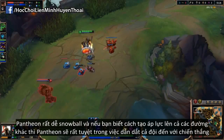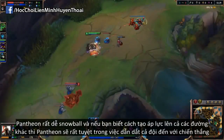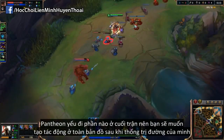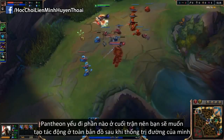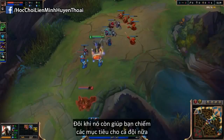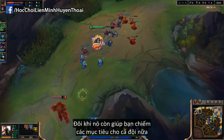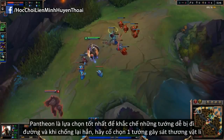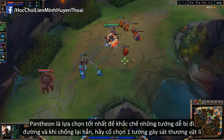It's very common to snowball as Pantheon, and if you understand how to apply pressure to other lanes he is amazing for leading your team to victory. He does fall off somewhat late game, so you'll want to make plays all over the map after shutting down your lane opponent. Grand Skyfall is a great ultimate for doing that, as you can catch people off guard and secure objectives for your team on your own. He is best picked into an opponent who is relatively easy to bully in the lane phase, and as a rule of thumb try to pick him into an AD champion.